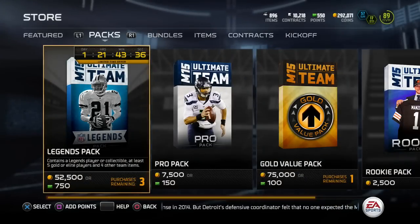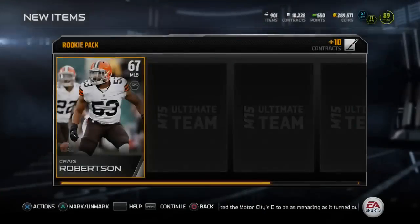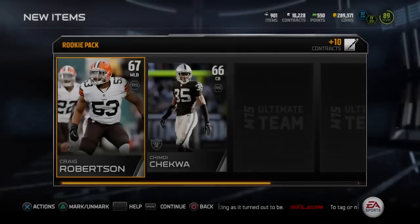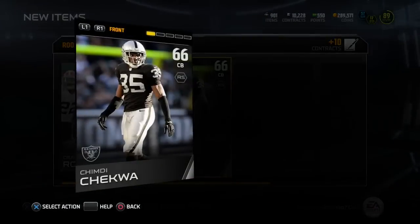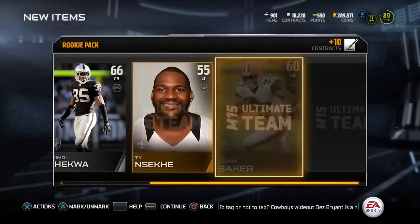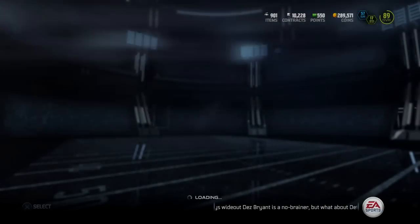There you guys have the prices on the middle linebacker and brand new 99 overall fullback. As always, if you're going to be doing the sets let me know in the comments below, or if you found some hidden gems in your binder sell them and make that profit. If you enjoyed the video, go ahead and shatter the like button and subscribe for more. Until next time guys — roll tide.